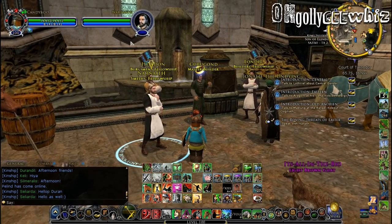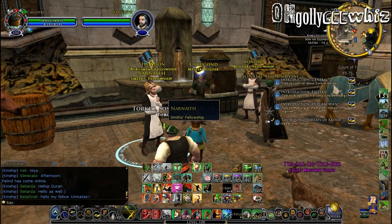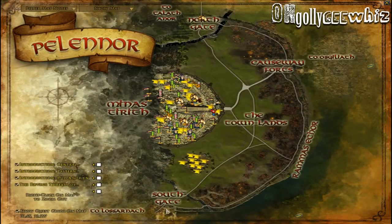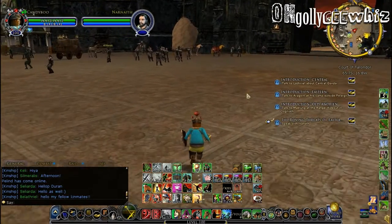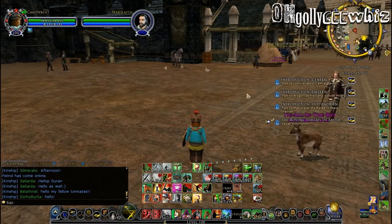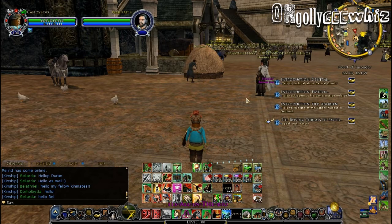Once you become Friend with Minas Tirith, these NPCs — the Builder and the Smiths — will have you do repeatables that are located here and there. You do those every day until you get enough for your whole set. It takes at least around three days to get two pieces because each day it gives around 10 to 12 tokens.